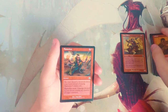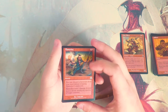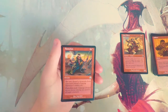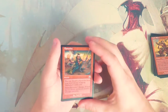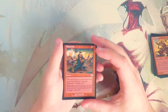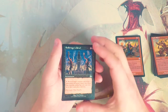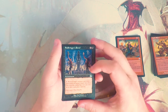Flame Shot is a sorcery for three and a red: you may discard a mountain card from your hand instead of paying the mana cost, and it deals three damage divided as you choose among any number of target creatures. This is probably better than Fault Riders — this is great. The alternate cost is awesome, and the fact that you can divide that damage up is also awesome. I really, really like that.